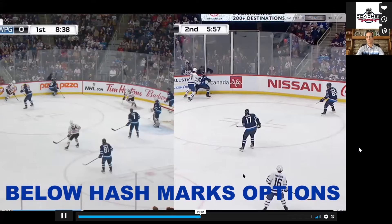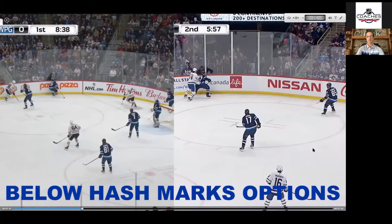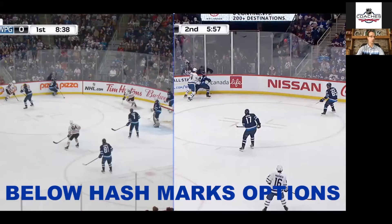We have tiers for our wingers, and below the hash marks is a really tough tier. On the left you can see Patrick Laine controlling that puck area, looking to make the next play. It's a long way for a winger to get down in this area and chip it up the boards. On the right side, Gabriel Bork is down low controlling that puck, looking to make the next play or scrum the puck rather than passing his problems off to someone else.